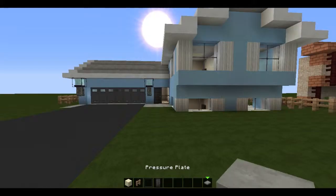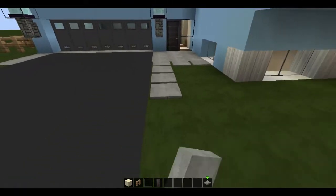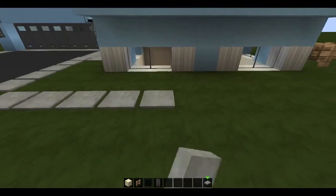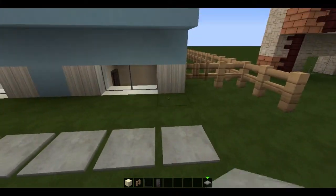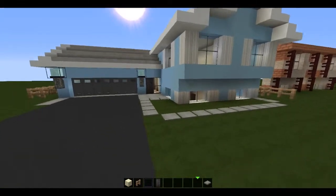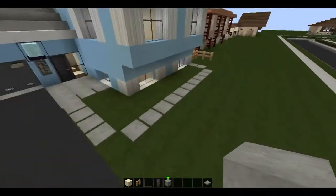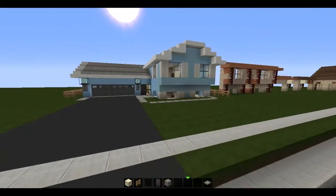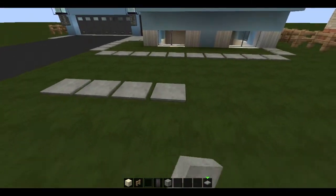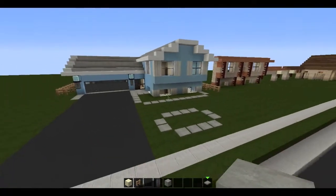I guess we'll go ahead and start with pressure plates. We're just going to use these to create something of a perimeter around the front of the house here, and that's basically just going to be the start of the garden in the front. Then what I think I'm going to do is just make another little plot kind of here in the middle of the lawn, and that'll be that.